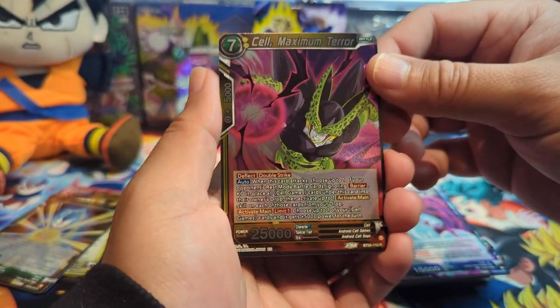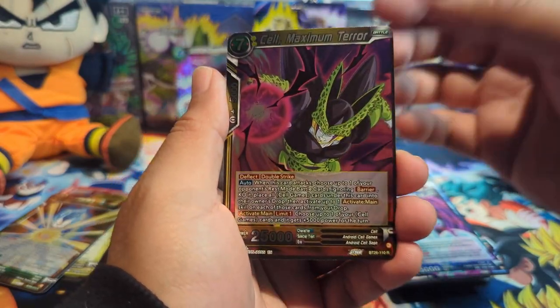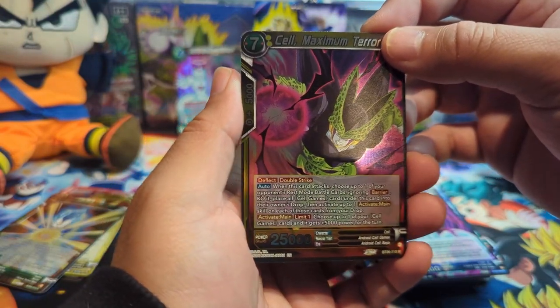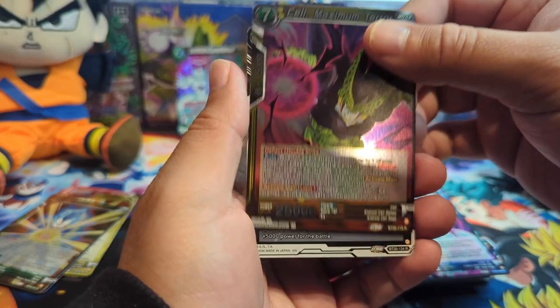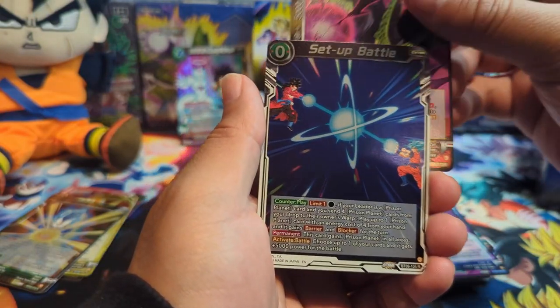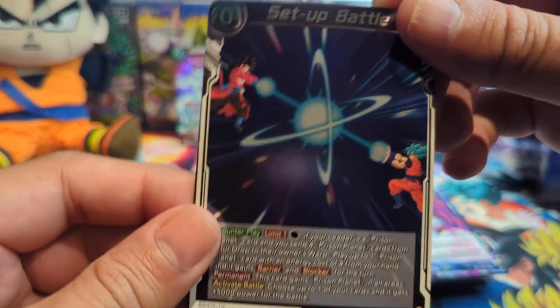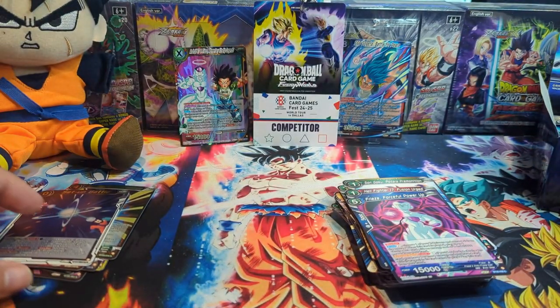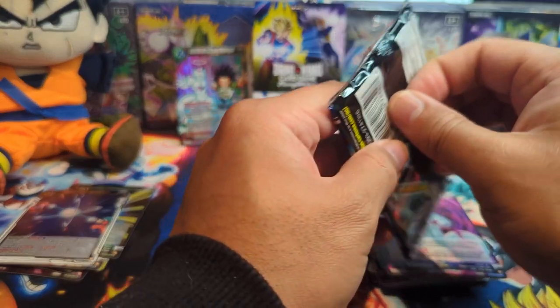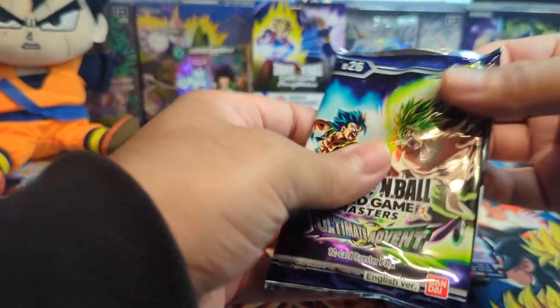Super Saiyan 4 Goku, Goas, Son Hercule, Hell Fighter 17, Cell Maximum Terror. From here it's kind of hard to read the card. We have Setup Battle, Super Saiyan Blue Goku, and then Zeno, Super Saiyan 4 Goku Beam Clashing.